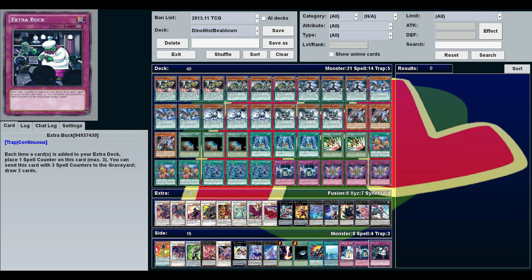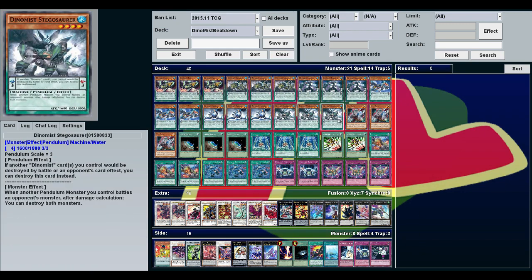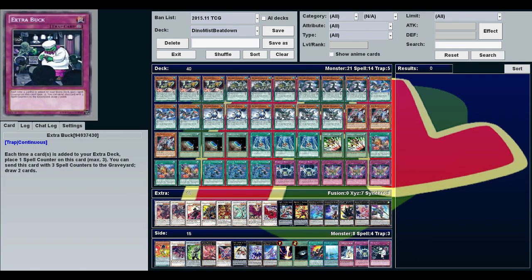Another Dino Mist Rush is an option. Extra Buck is an interesting draw card — it's a little slow, but every time a card is added to your extra deck you put a spell counter on it, then send it with three counters to draw two cards. Because you're cycling through with Dino Mist Charge and monsters often get sent to the extra deck, this can actually be decent draw power if you can keep it out long enough.